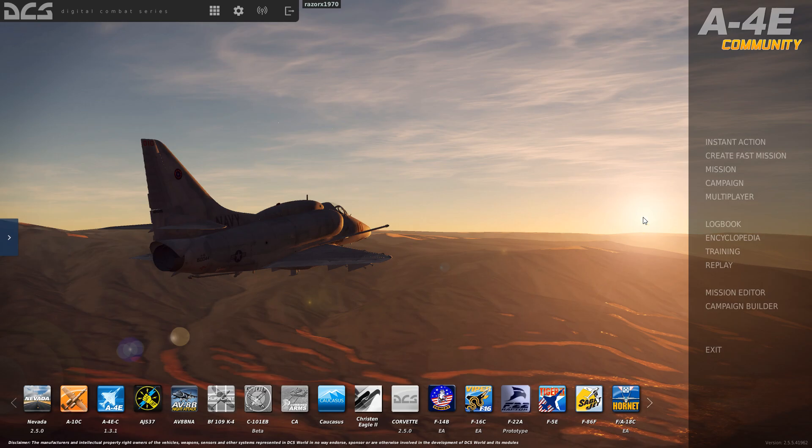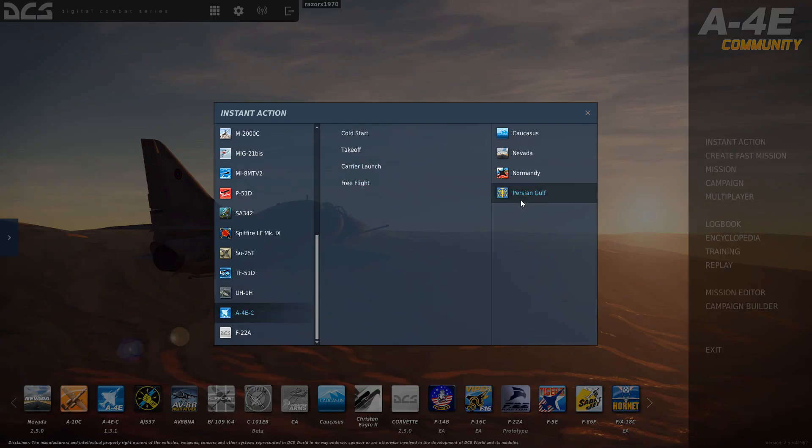They have added instant action missions under the Persian Gulf and the Caucasus map - no Normandy or Nevada. I thought they said they had something for Nevada but it's not showing up. We do have a carrier launch for both Persian Gulf and Caucasus, which is pretty cool. I apologize for not having the latest version - I didn't know there was a newer version. I'm going to have to get a hold of those guys and see what the story is.